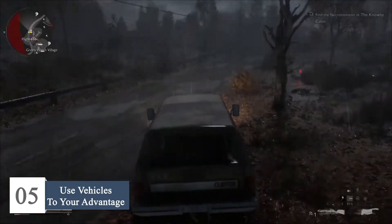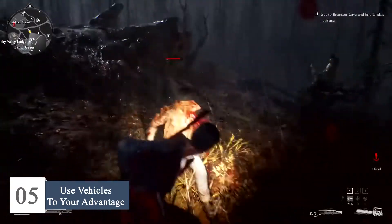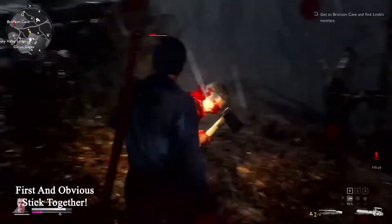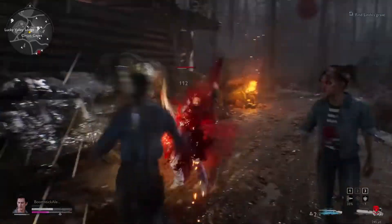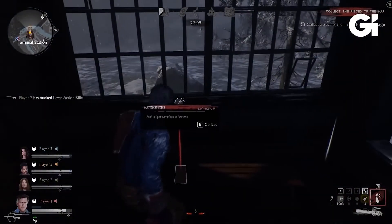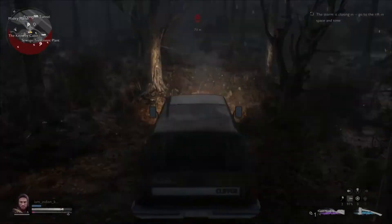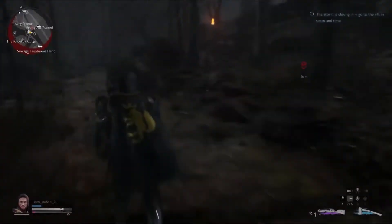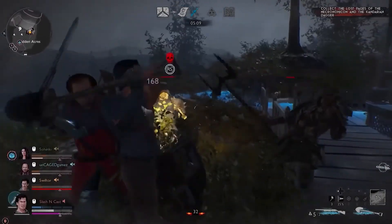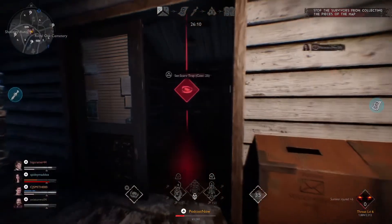On to number 5: use vehicles to your advantage. There's just one huge map that you'll be searching for items in, and you're on a time limit. Most matches will go on for about 20 to 30 minutes, and you need to banish the dark ones in time. So use a vehicle to get around the map and get what you need. Driving a noisy car will attract the demon, but it's the fastest and safest mode of travel compared to going on foot. Don't make the mistake we did — we died within 5 minutes. Running through the woods exposes you to Deadites and increases your fear level unnecessarily.